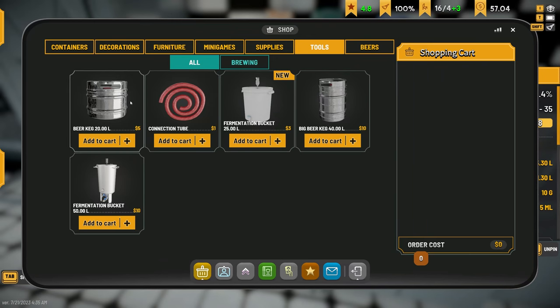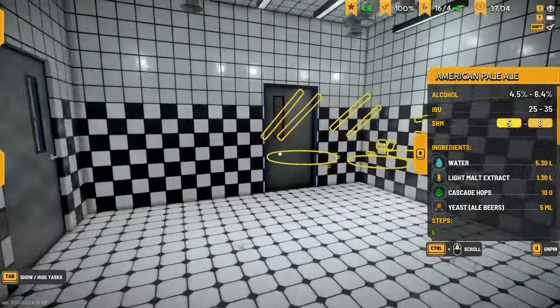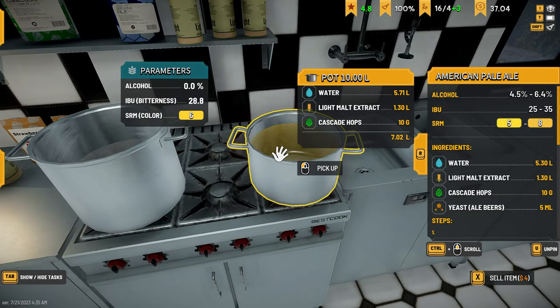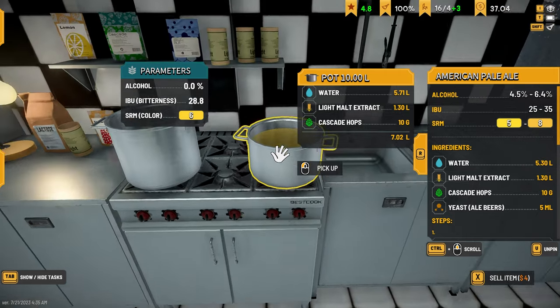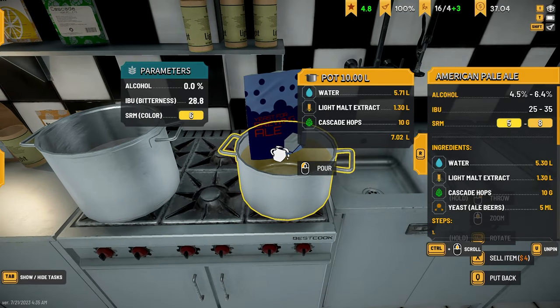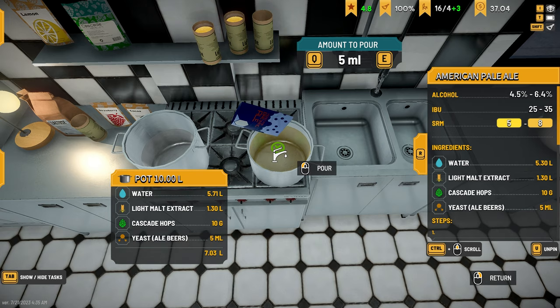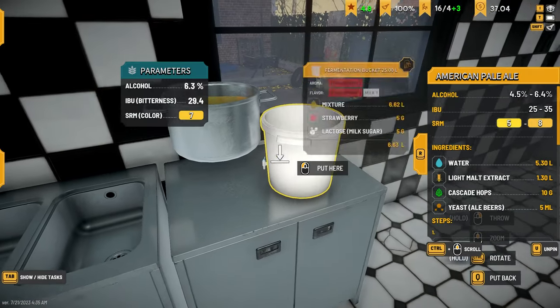We're gonna let that cool. I'm gonna have to get another thing of malt. I need 13, so I need 2600. Getting really low on money. Got the new malt. Now I gotta put in the yeast. It doesn't tell me the temperature. How much yeast is it - five? There we go. Let's stick this up here and pour this into the fermenting bucket.